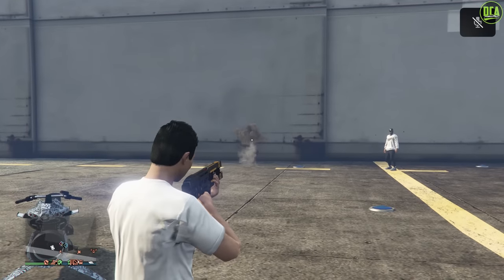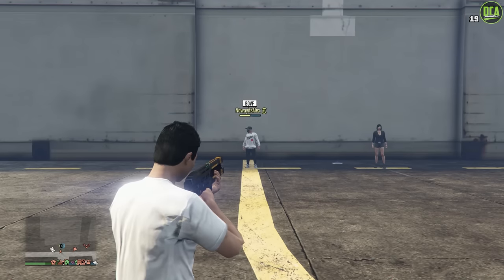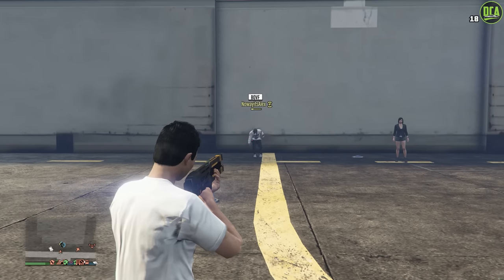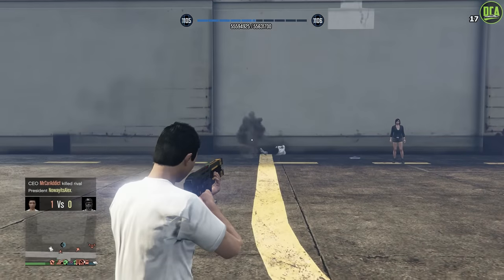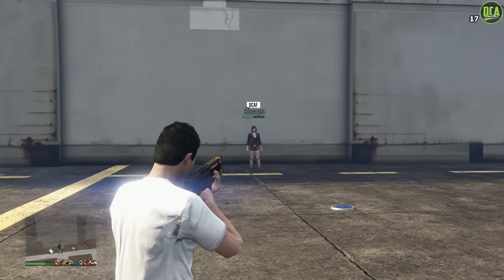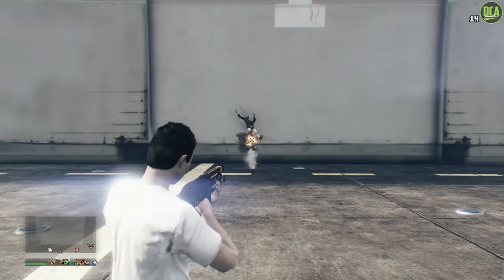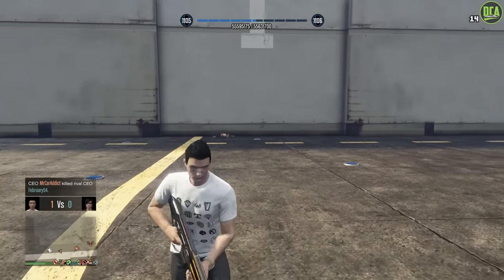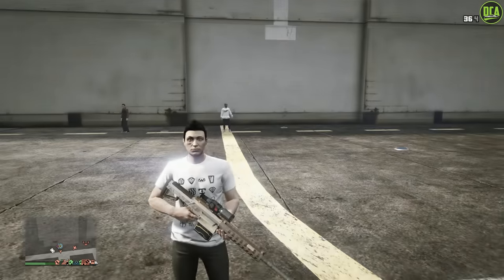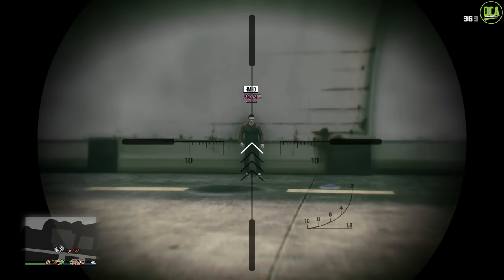Here you can see it is only a one-shot kill. However, if the player has full health and full armor, it is a two-shot kill. Now let's say they're using BST with full health and full armor — it is a three-shot kill. These are pretty much the same results we see with the explosive sniper rounds. However, when the player has no armor or BST, it is a two-shot kill.